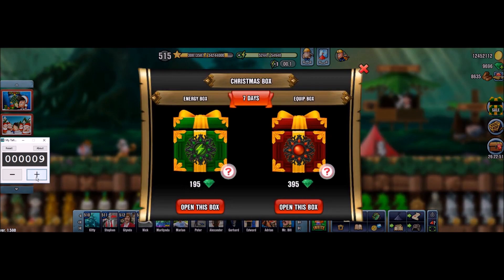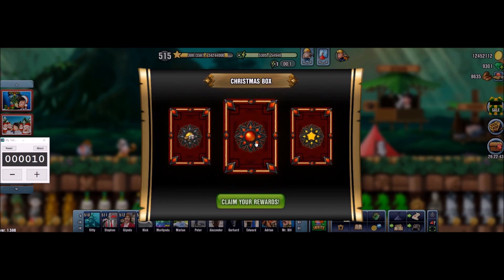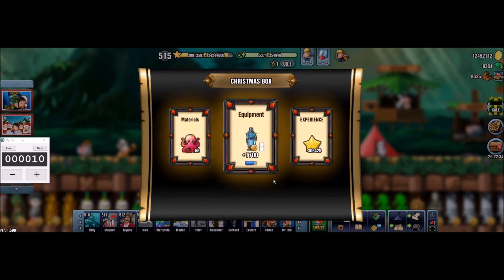Okay, box number ten, opening now, hopefully this will be the lucky one. No, it's not because we do not have the glow. So we have experience, we have octopuses, and wow, this is so unlucky it's unreal — again a capacity item in box number 10.